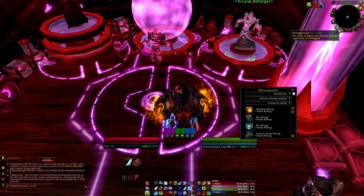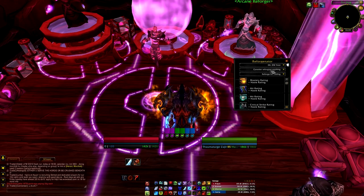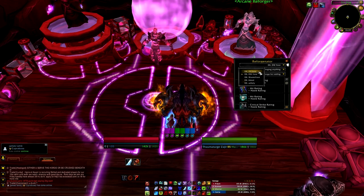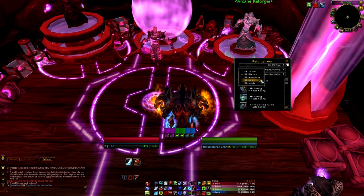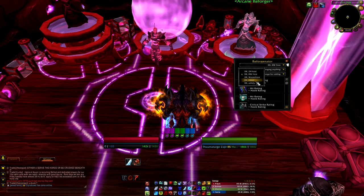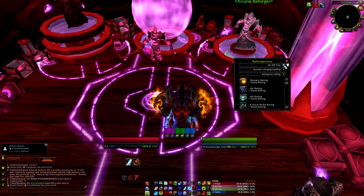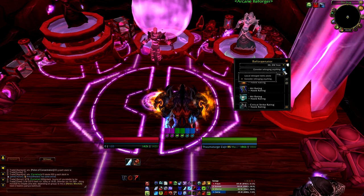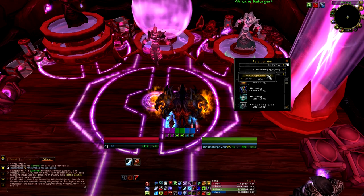I've equipped a couple of axes and I want to see whether the addon will account for my race, rather than leaving me well above the expertise cap around 31-32 like it would for another race. Let's look at the addon itself. Click Reforginator — simplest thing in the world. It's literally three little windows. Your top window is your spec: Death Knight Dual Wield Frost. It also has two-handed frost, DK mastery frost, blood, and unholy.